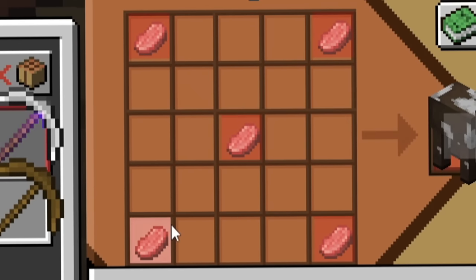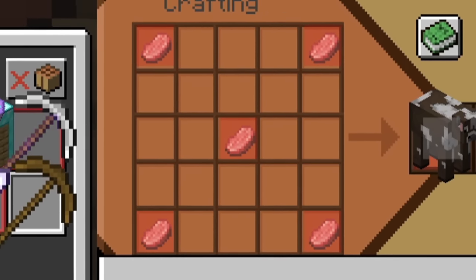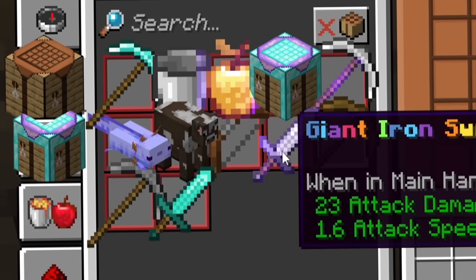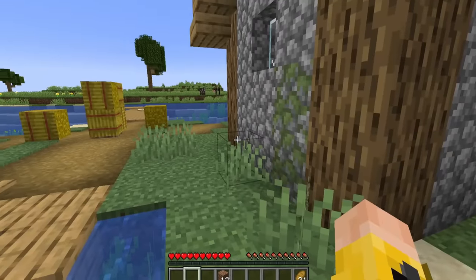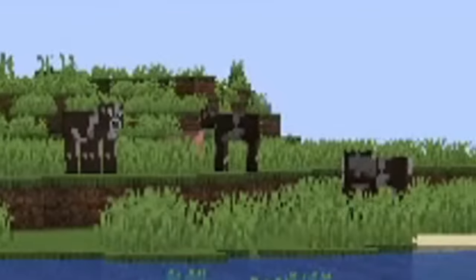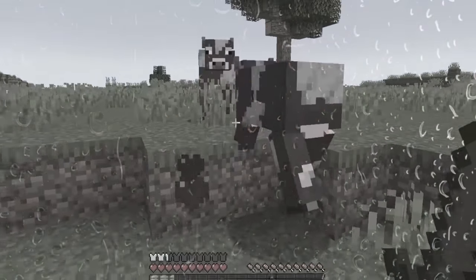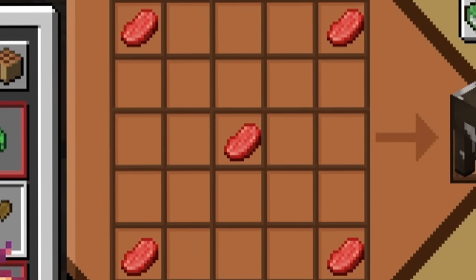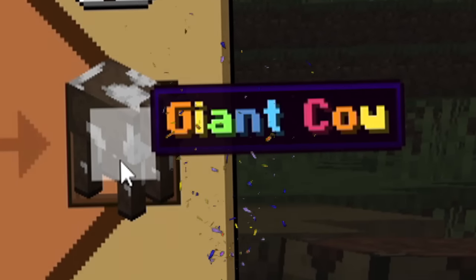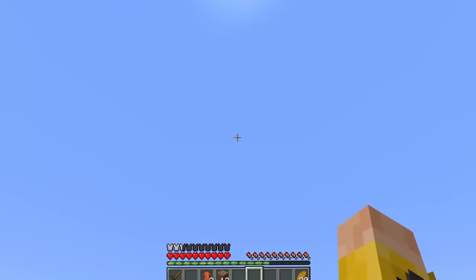To create a giant cow I need five raw beefs, which means I need to find a cow and a sword to kill it. I could use an iron sword - there's so much stuff we can create. I'll kill those cows in the field. Sorry cows, I need raw beef! We put it in the crafting table and get that giant cow.